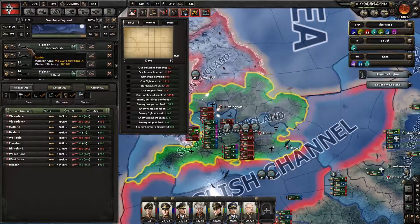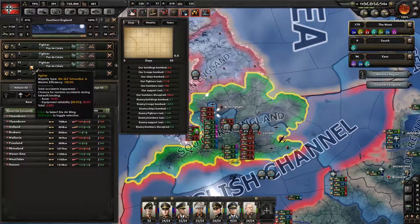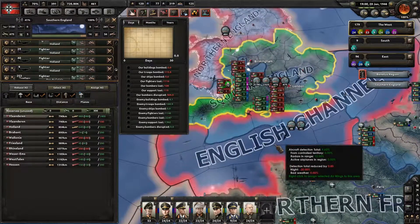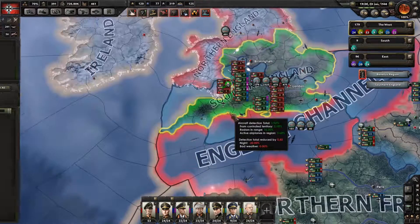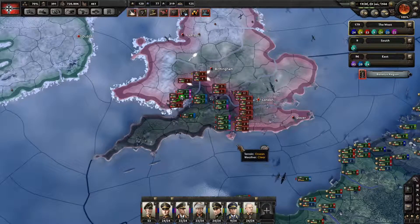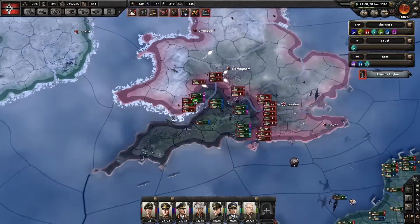I'm going to pull out a lot of the jet fighters because they've taken heavy losses here, and we're going to put them into the English channel. They'll help hopefully take out these bombers and stop us from losing convoys.